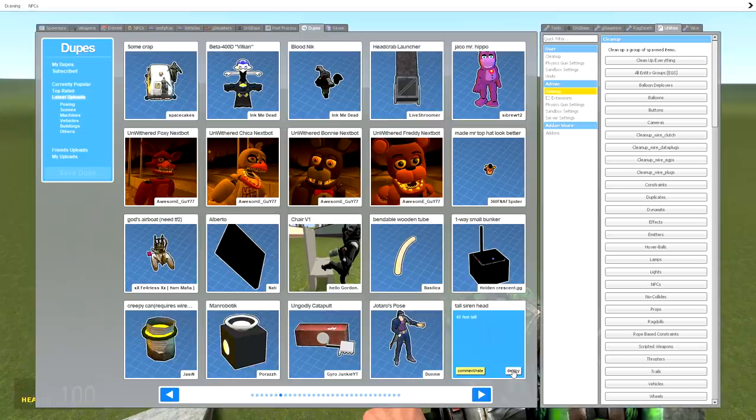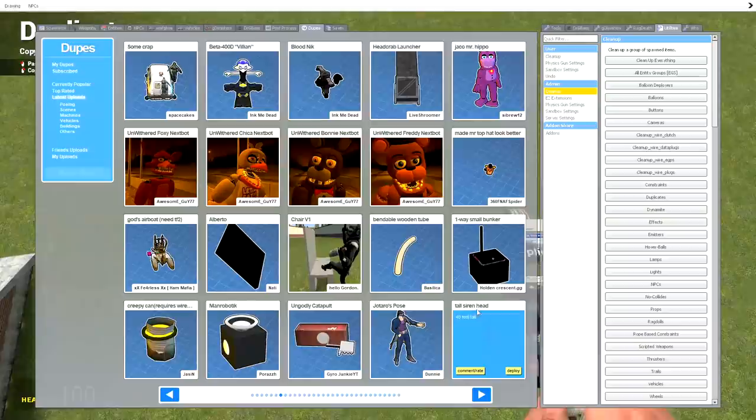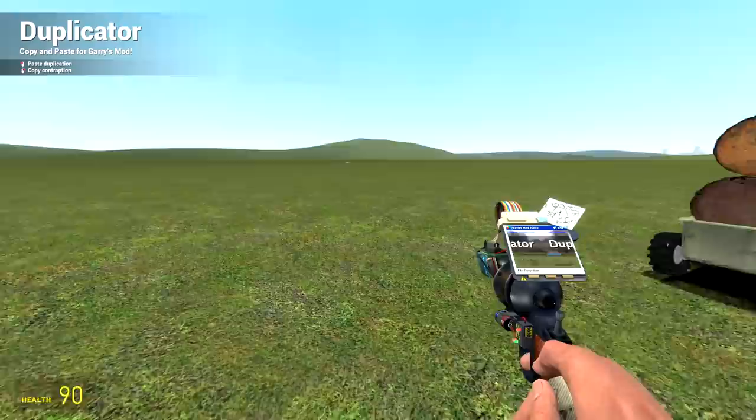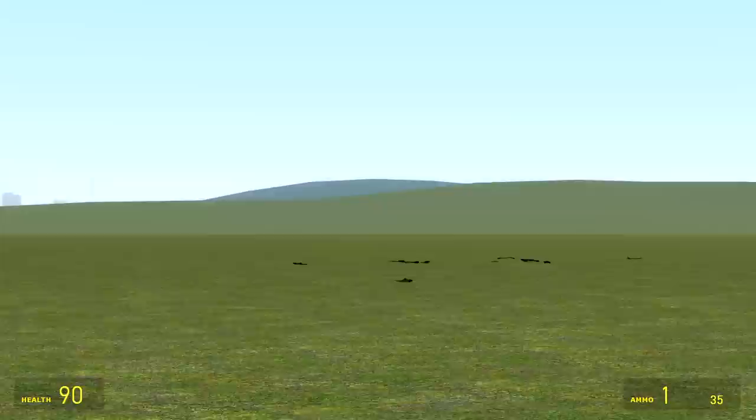Siren Head — I tried spawning him but it didn't work. Bomb Cart — it's going, there he goes! I like how it does that, it's such a little explosion.